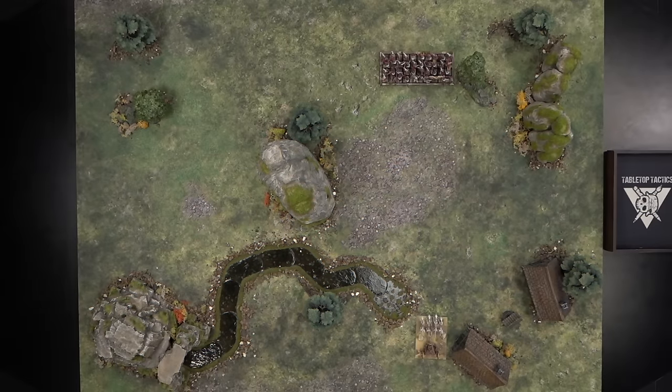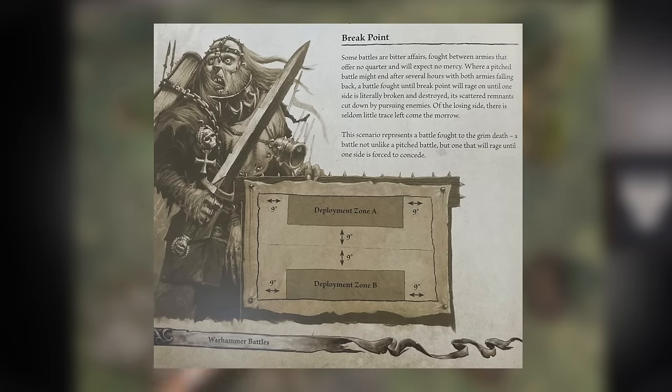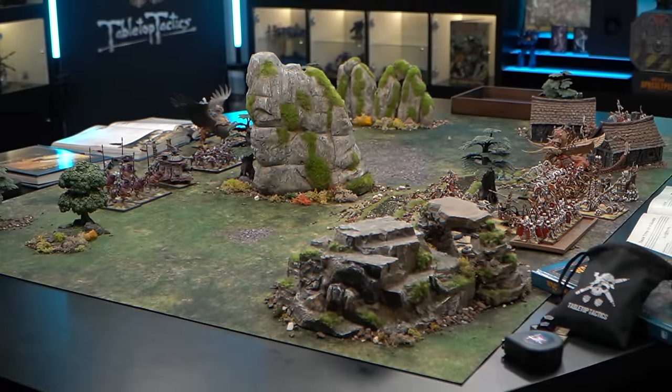The rival armies are then deployed, facing each other across the battlefield, ready to fight. Details of how to deploy can be found in the Warhammer Battle section. Each of the pitched battle scenarios includes a map showing where on the battlefield each player can place their models and tells which side will take the first turn of the game.